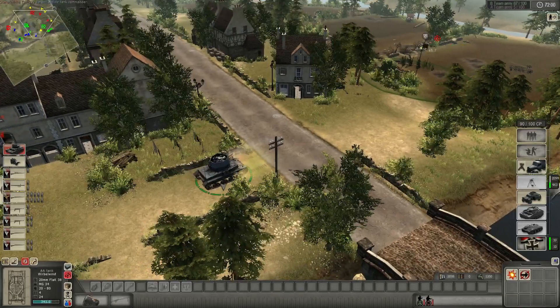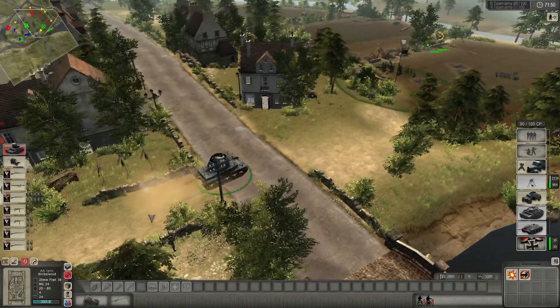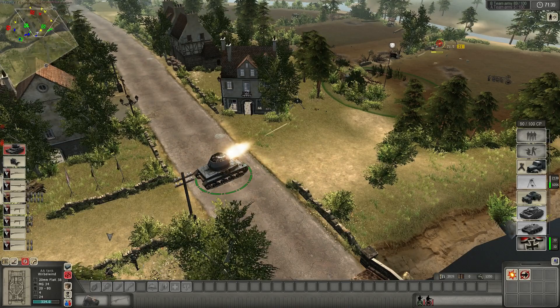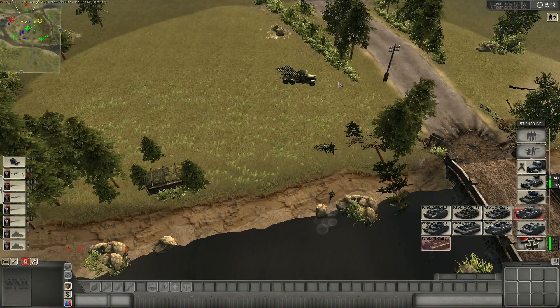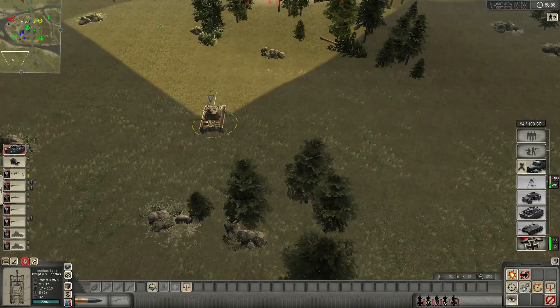Sorry, I killed some of your guys — you were right in front of me. The Wirbelwind can fire on the sandbags — I am right now, but the KV-1's on that spot. Infantry to your right! I couldn't kill the Katyusha. I can get a Panther — do it man, that thing's a beast! Panther's en route.